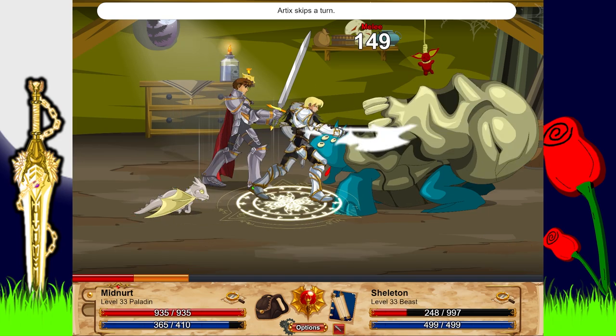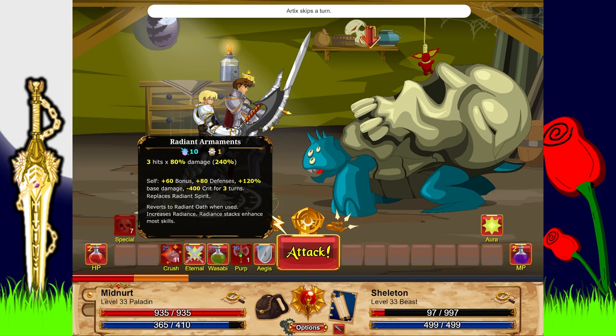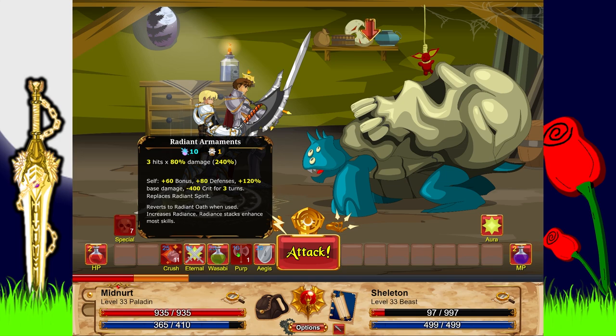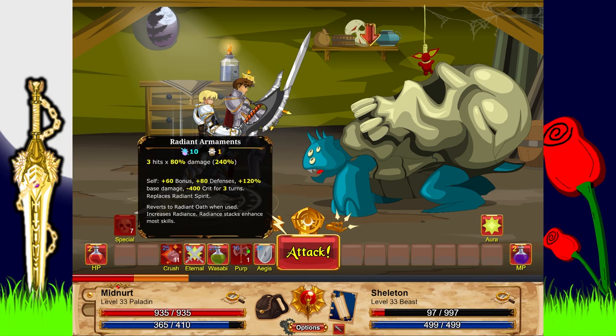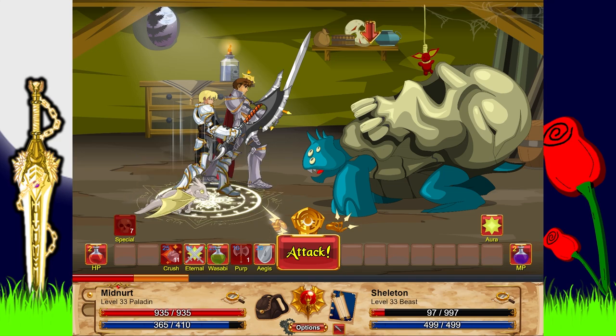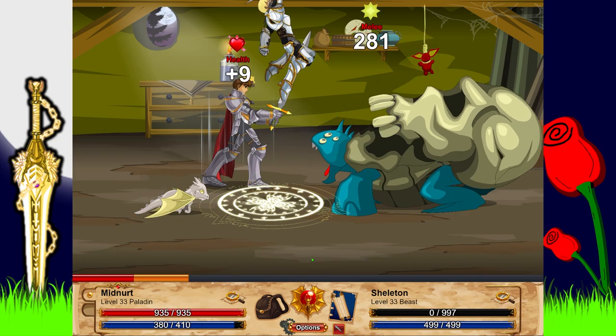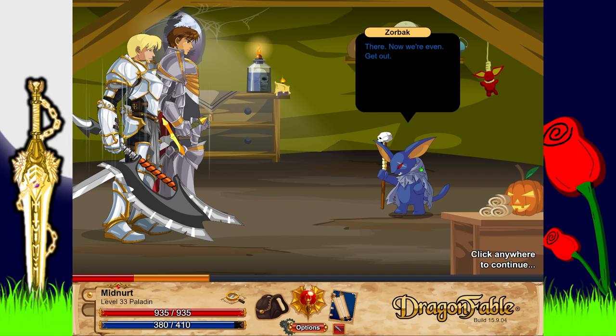Three hits of 80% damage, 60 burn, 80 defenses, 120 base damage percent — that sounds really good, though he's going to die before I use it so it won't help much. The ring is getting bigger so I assume it's building up. Smite: you harness your inner light to smite your foe for 100 base damage — minus 400 crit but double the damage. That's really cool. Normal attack does 281. Was he weak to light? It was only about 20% — still really cool.